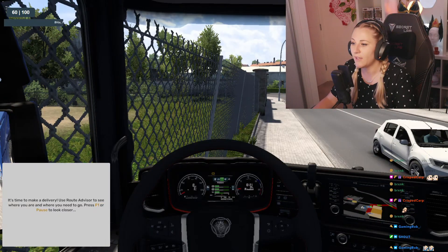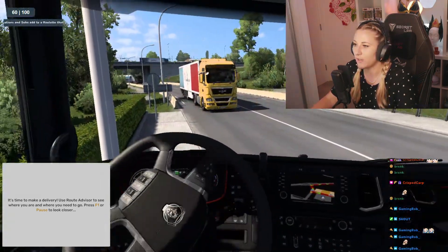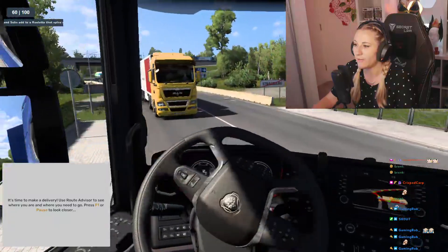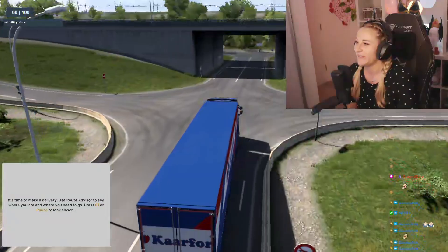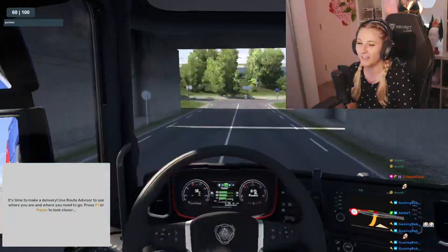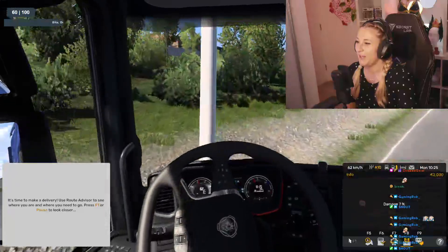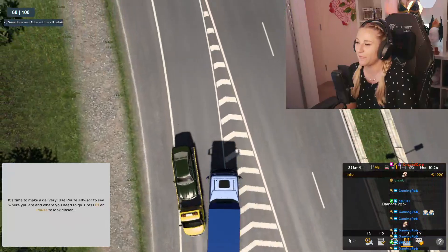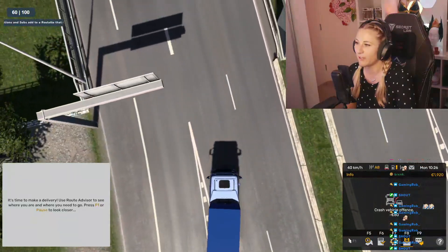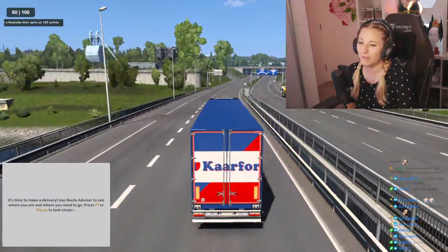If I just set it so that W is just continually pressed, that's probably for the best. If you type one, two, or three in the chat, it should change my view. Whee — oh, I'm such a good driver, look at this. Oh no. Good job, team. I went the wrong way up the road. Oh, I think I'm on the wrong side of the road actually. Yes, I am. I'm going the wrong way down the motorway.